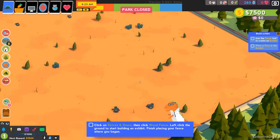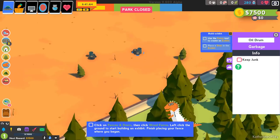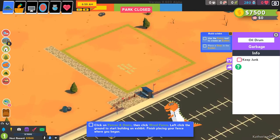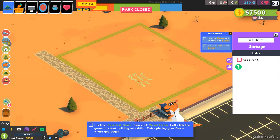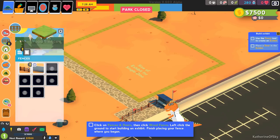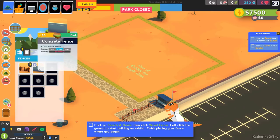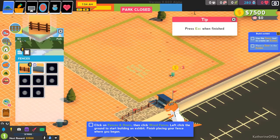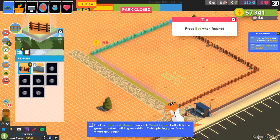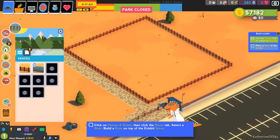We can either keep the junk, destroy it directly, or have our janitors remove it autonomously. Now let's use the fence tool to create an exhibit. Wooden fences have low strength and average visibility; concrete fences have no visibility but average strength. We'll use wooden fences for the tutorial. There's a nice little guide to help place them. Some nice quality-of-life things in this game's interface that I really like.